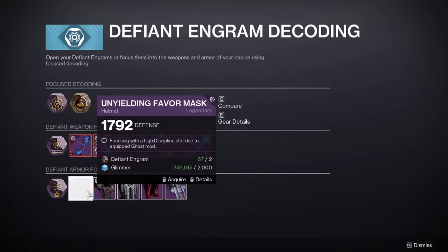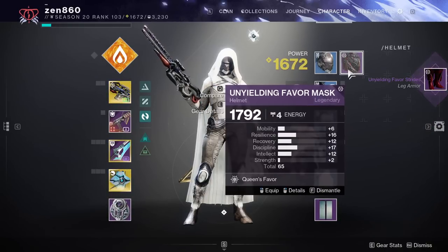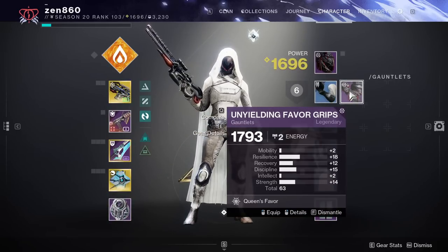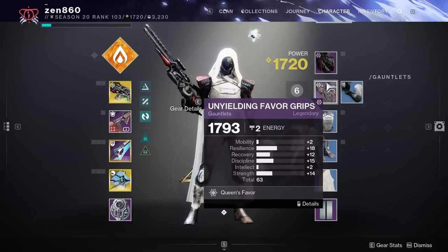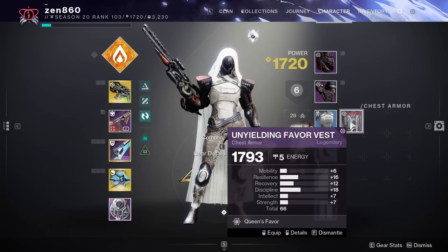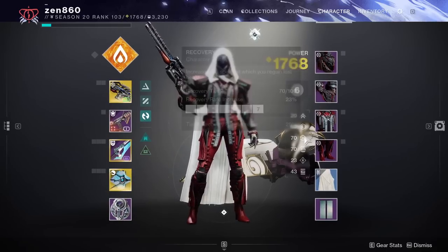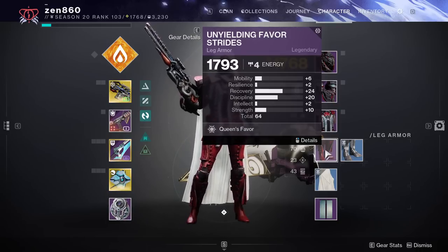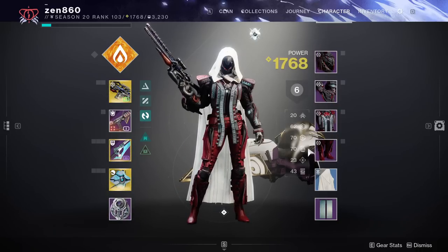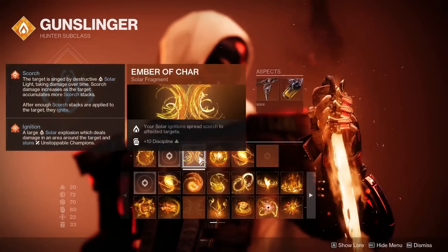I'm going to start by buying one of each of the four armor pieces. The first roll is just terrible — stats all over the place. The second is looking pretty good for resilience, recovery, discipline triple 100, though it's only a 63 roll. The max I've seen is 67, so that's what we're looking for. The third piece is definitely pointing us toward the resilience route — resilience, recovery, discipline. The fourth piece confirms it: recovery and discipline. So we're already at 70, 70, 80 after just four engrams, and we haven't even put ghost mods on yet.